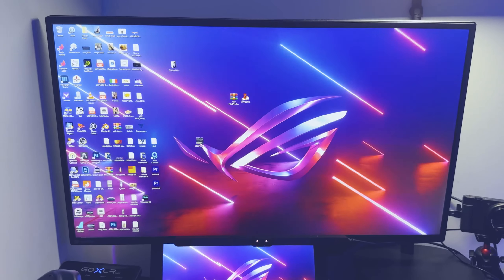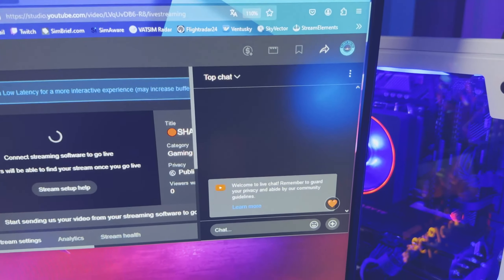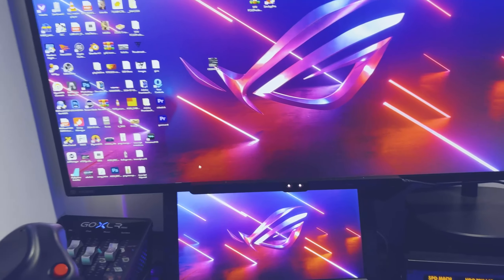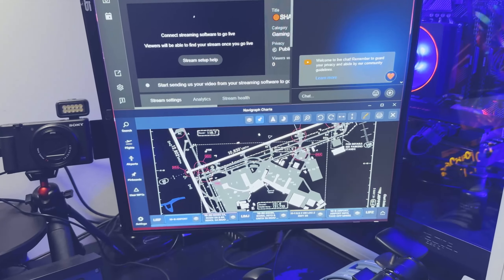Una delle prime cose che faccio una volta che mi siedo in postazione è sistemarmi sul secondo monitor tutte le applicazioni che mi serviranno per la live e durante il volo. Nello specifico mi aprirò una pagina web dalla quale gestirò la live e avrò la possibilità di leggere la chat. Dopodiché mi aprirò il piano di volo per poterlo modificare in live e, infine, apro Navigraph per avere sempre le cartine a portata di mano. A questo punto apro il software OBS, ovvero quello che mi permette di andare in live e gestire l'intera trasmissione, e vado a fare un controllo delle due fotocamere per assicurarmi che funzionino entrambe correttamente.